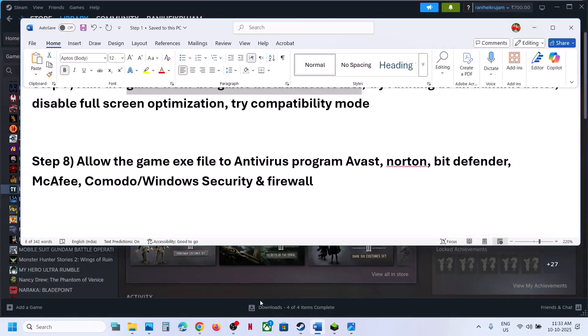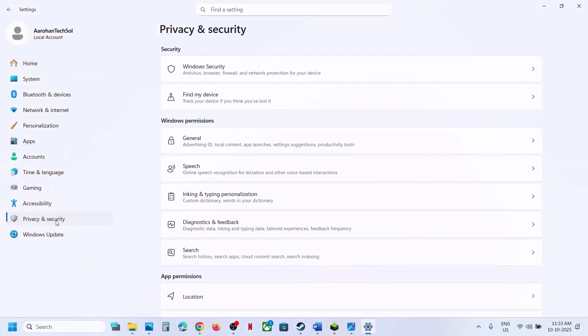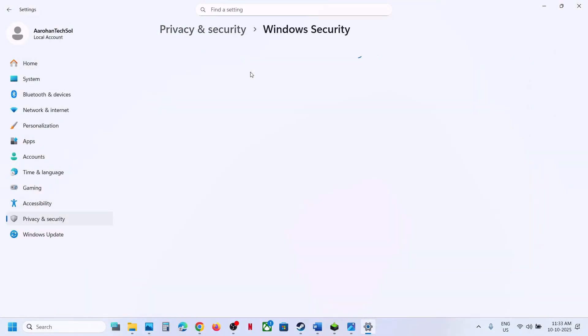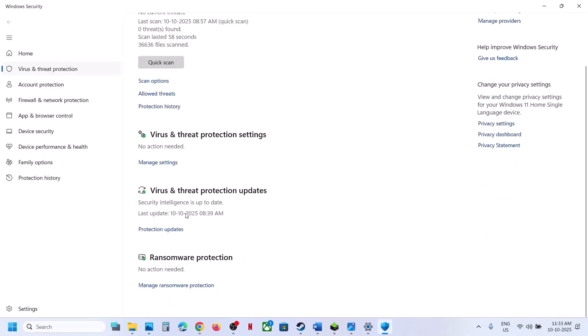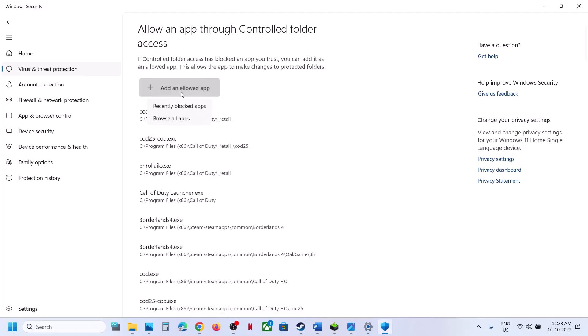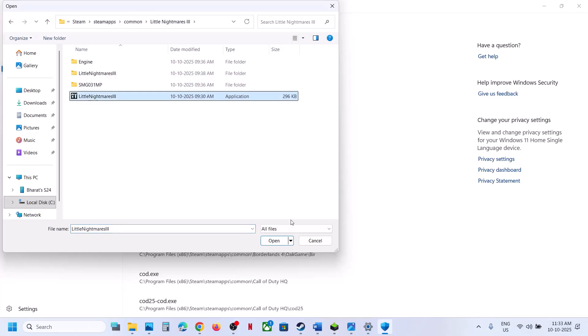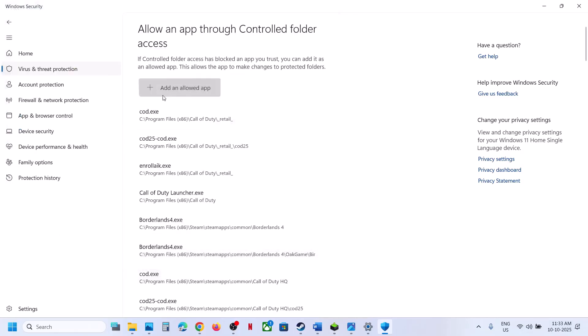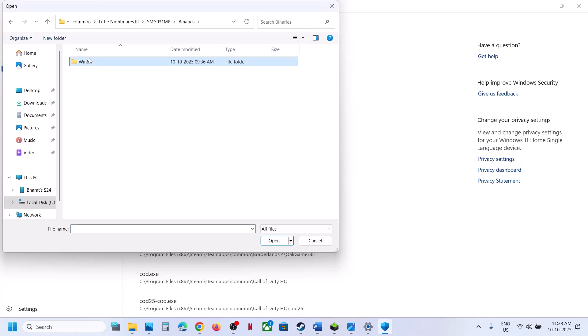The next step is to allow the game exe files through your antivirus. If you are using Windows Security, open Windows Settings, go to Privacy and Security > Windows Security, click on Virus and Threat Protection, scroll down, click Manage Ransomware Protection, click Allow an App Through Controlled Folder Access, click Yes. Add the game's main exe file and also the exe file from SMG > Binaries > Win64.